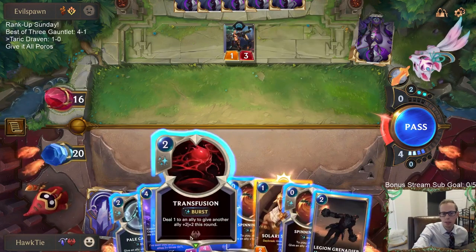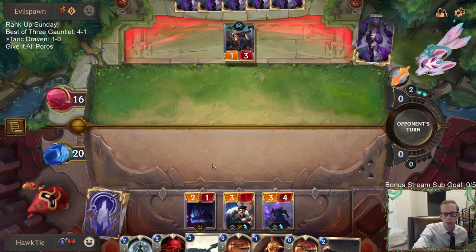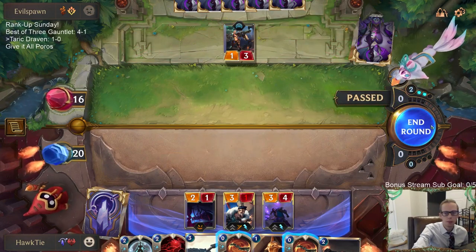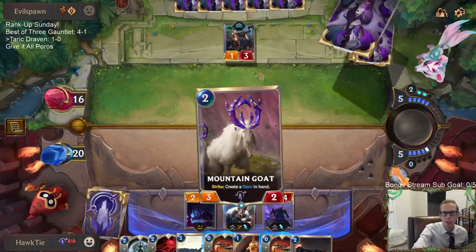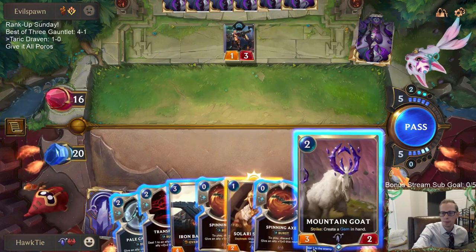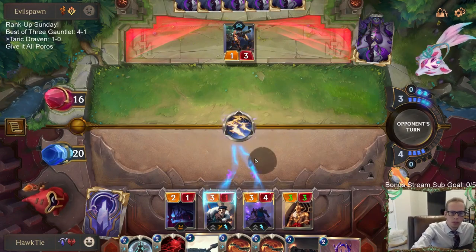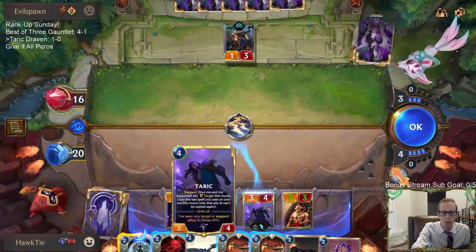If they have Mystic Shot I can't really protect Draven anyway through a Mystic Shot. We'll just play the Taric. Like, they probably have Mystic Shot, Thermogenic Beam — this is not a Go Hard deck, this is PNZ.